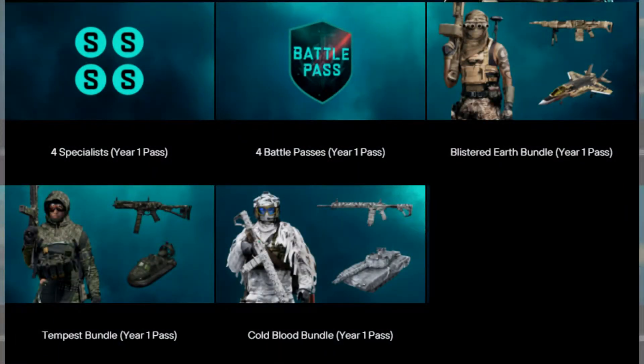You will also receive three epic skin bundles. The first is the Blistered Earth Bundle, which comes with one specialist cosmetic, one weapon cosmetic for an LMG, and a vehicle cosmetic for one of the jets. The second is the Tempest Bundle, which comes with a specialist cosmetic, a weapon cosmetic for a submachine gun, and a vehicle skin for a hovercraft — which would be great since these vehicles can be used on land and sea, allowing transport across areas that would normally require switching vehicles or going around lakes and islands.